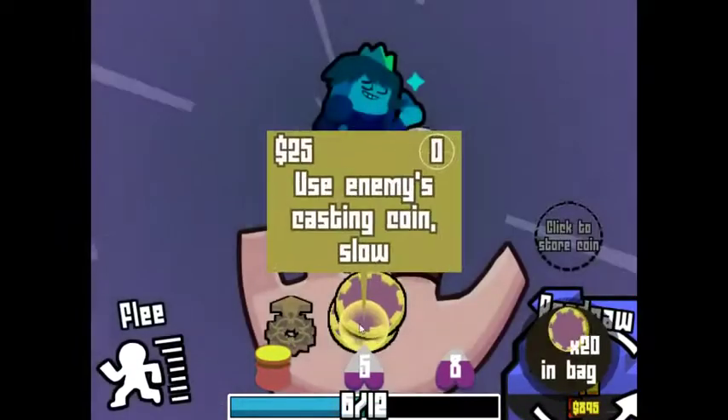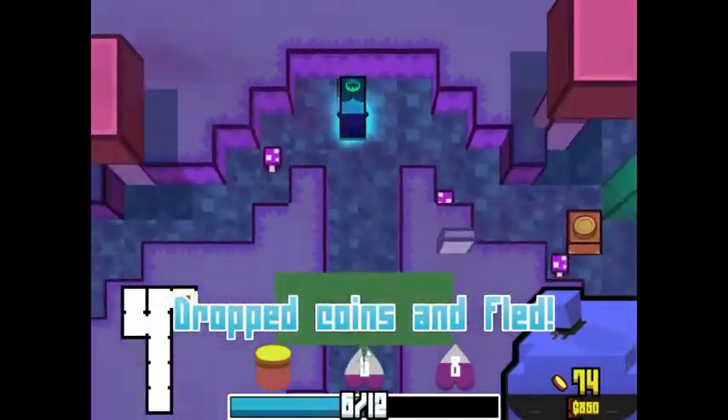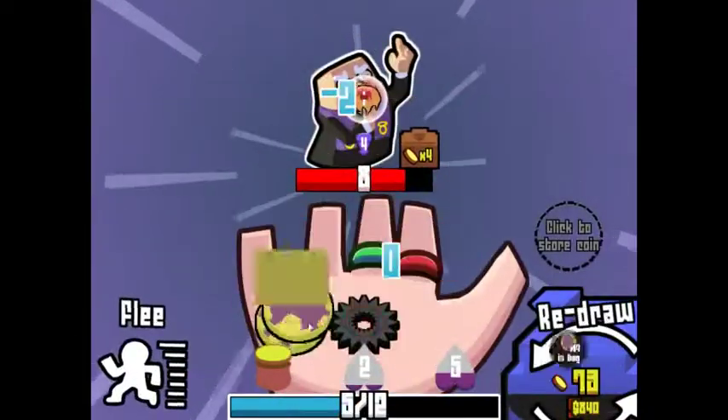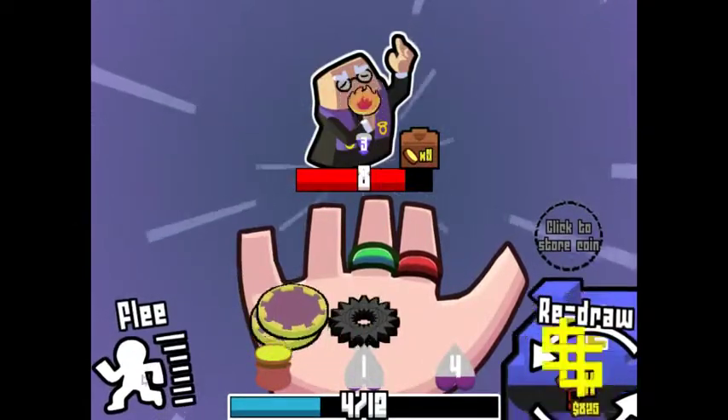Speaking of things I don't want, I don't really want to fight this enemy either. Yeah, I'm gonna run from you too. Let's see if I can maybe try to guess where the exit is — and it is back here. This enemy is actually kind of good to fight, because I actually want him to clear my stats right now. But you know what, I'm gonna run from you as well.